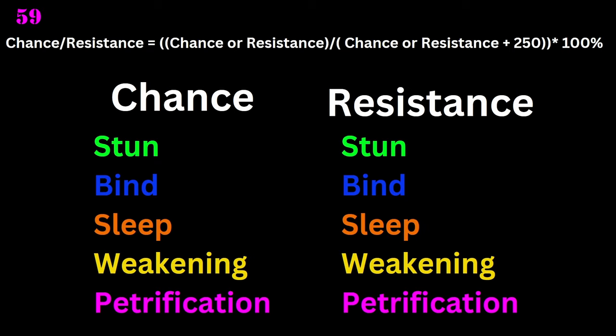Besides evasion, another important stat is resistances against certain CC abilities. For example, you are able — you have the chance — to build resistance against stun, so you're maybe more safe from an attack from an assassin. But on the other hand, other people also have the option to build a higher chance to stun. So similar to evasion and hit, you have to pair it out for your build.